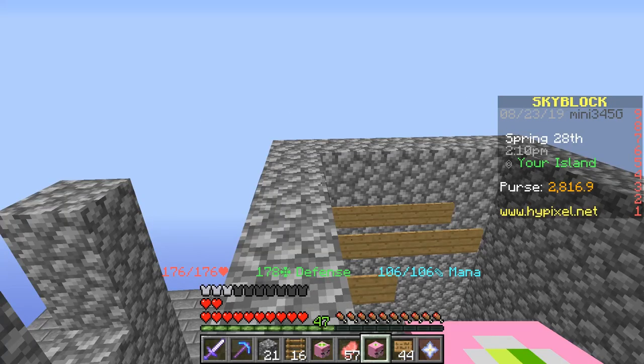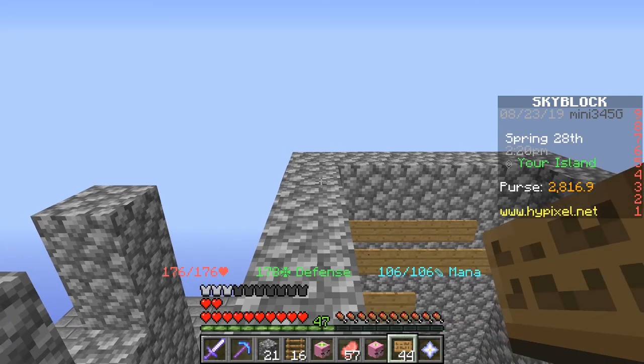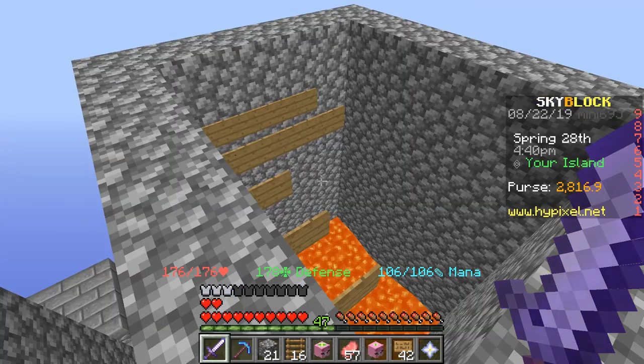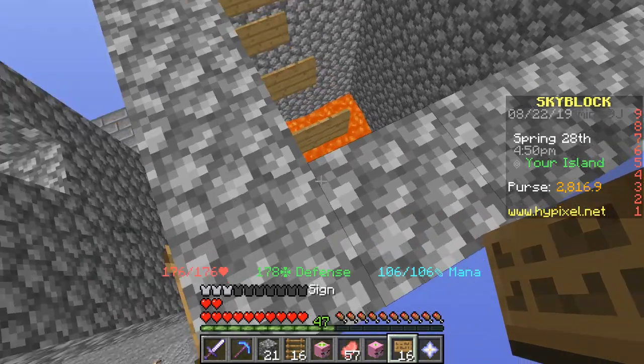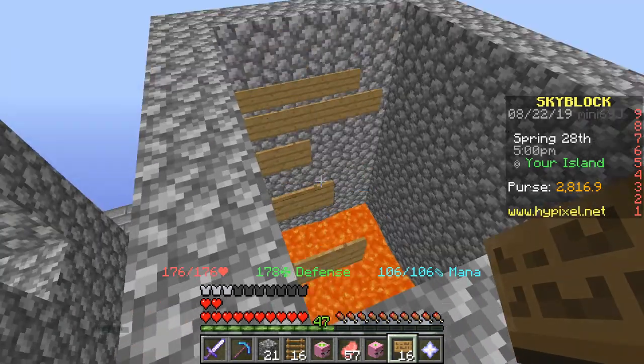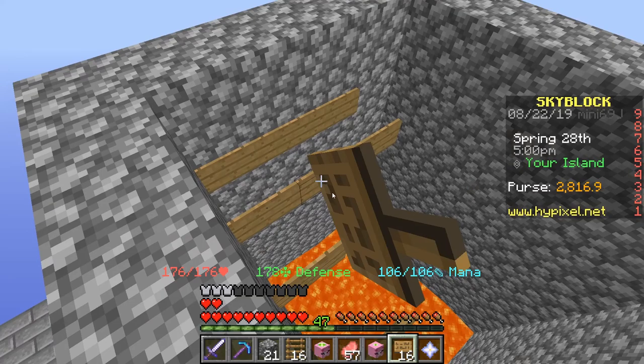I just realized signs usually stack to 16, so why do I have 44 signs in my inventory in one stack? I've already tried to place signs but my game keeps crashing, and I think it might be because of the stack of 42 signs. I'm gonna see if it happens with 16 signs — which is a normal amount — but yep, still crashed.